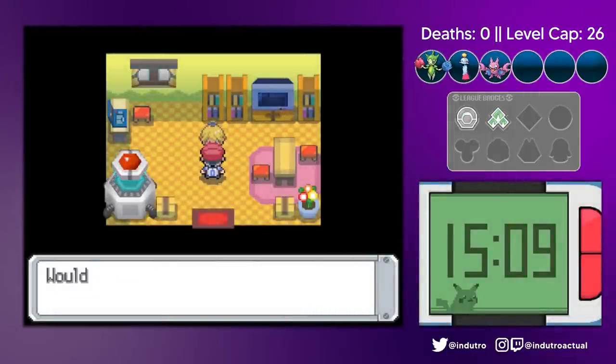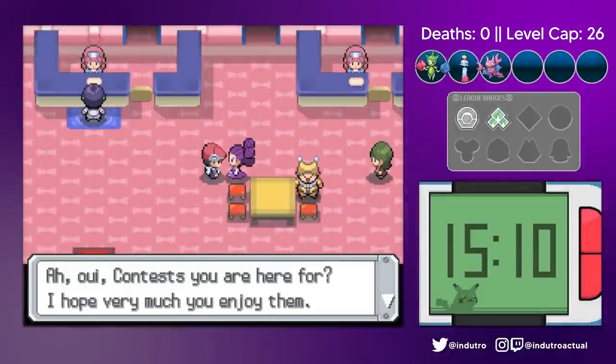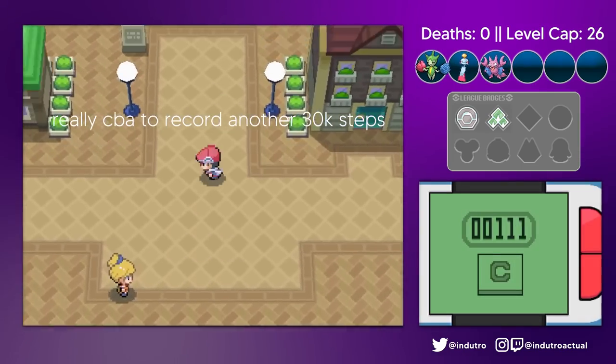Mbibb gave us an Eevee — another time evolution buddy — and we named it Bo. Fantina, the famed French lady, was fetched from the contest halls, enabling us to challenge a gym. But not before running another marathon to be able to evolve Bo.